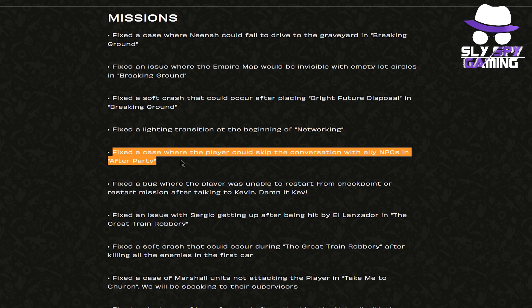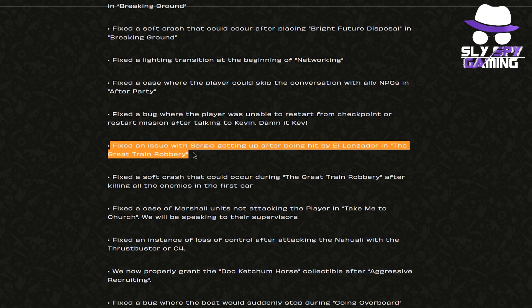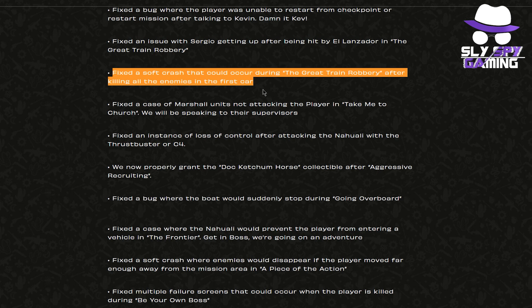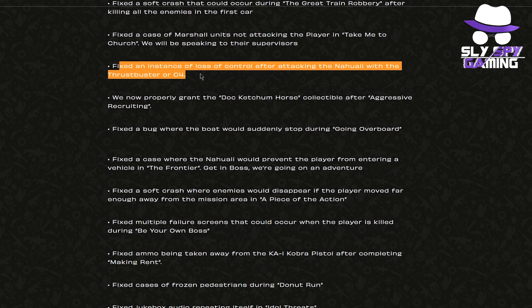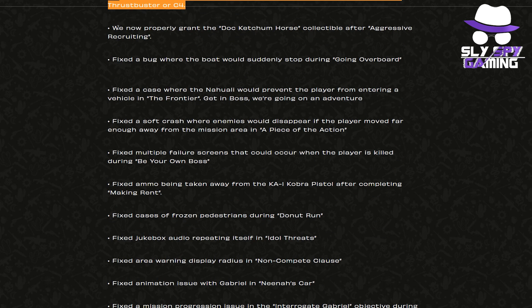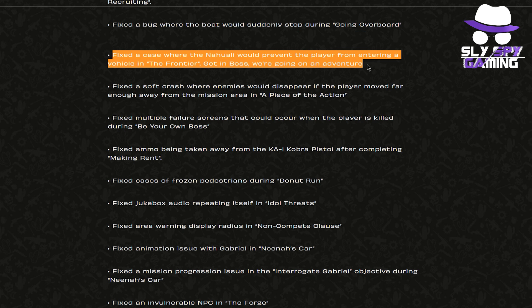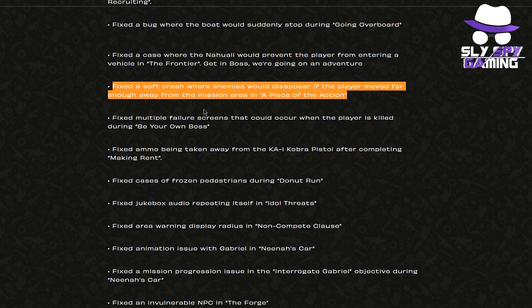They fixed a case where the player could skip the conversation with ally NPCs in After Party. They fixed a bug where the player was unable to restart from checkpoint or restart mission after talking to Kevin. They fixed an issue with Sergio getting up after being hit by El Lanzador in The Great Train Robbery. They fixed a soft crash during The Great Train Robbery after killing all enemies in the first car. They fixed Marshall units not attacking the player in Take Me to Church. They fixed an instance of loss of control after attacking the Niwale with the Thrust Buster or C4.